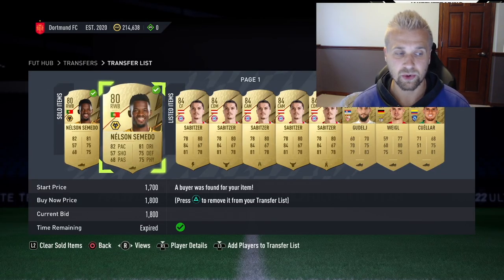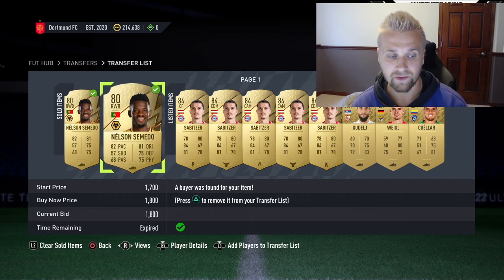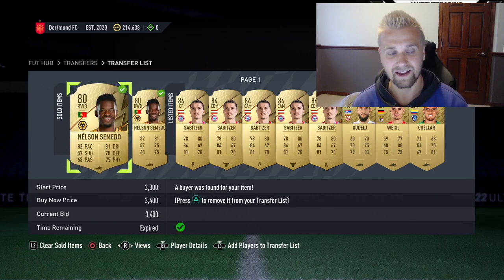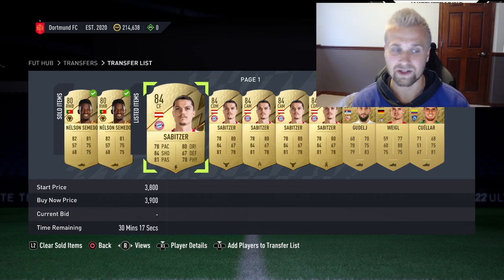Low budget methods are a grind, but as your coin total grows, making coins becomes faster — that's the good news. We sold a Shadow Tomato for about 1k profit, and the one I bid on netted around 400 coins profit. You can do this with a ton of different players — Tomato, Marusich, Subbitzer are all great examples. Look for players that hold a big difference in value with the position change. If you liked the video and want more low-budget content, drop a like and subscribe.